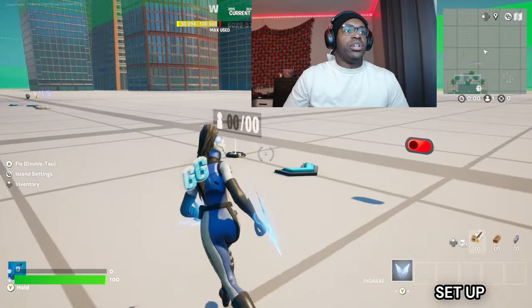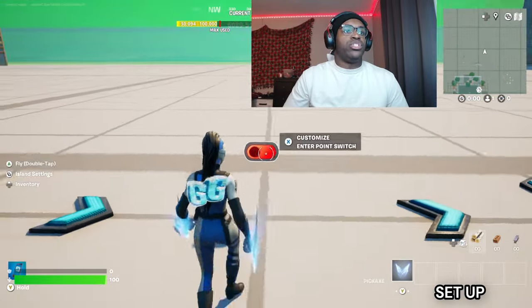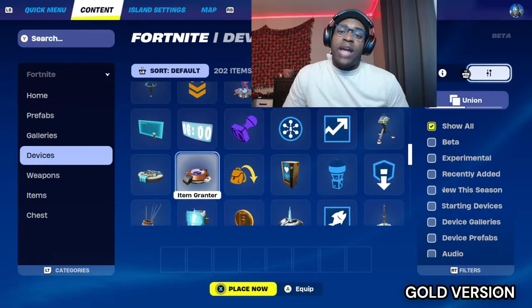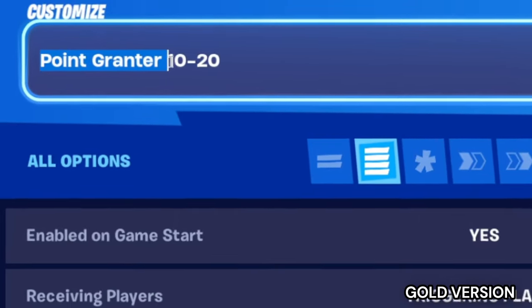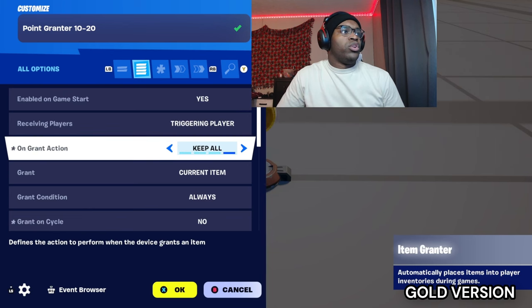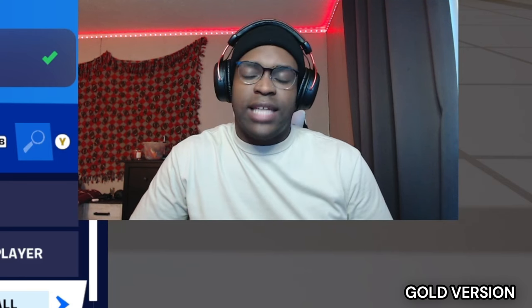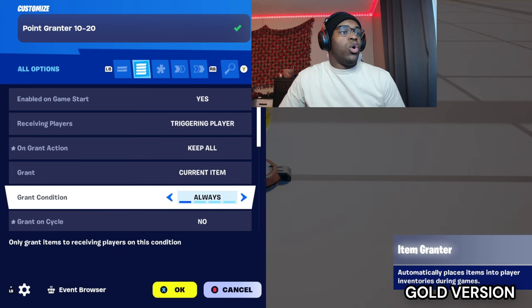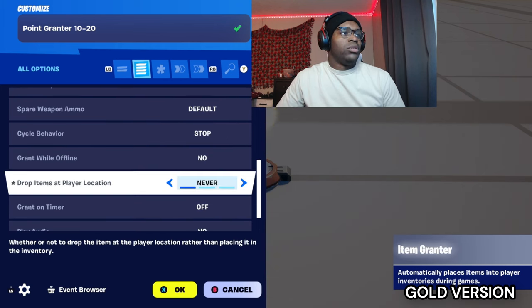So far your setup should look like this: you get counted in the zone, which turns on your switch, and your switch puts you into a player reference. In your content drawer grab an item grantor and name this 'Point Grantor 10/20'. Set receiving player to triggering player. On grant action: keep all. Grant current item, grant condition: always. Grant on cycle: no. Drop items at player location: no, never.